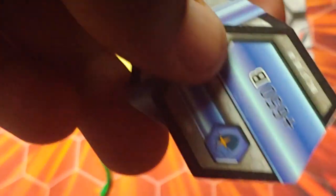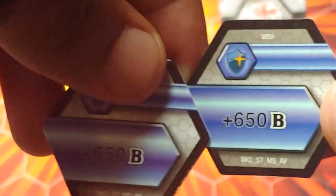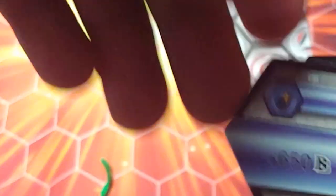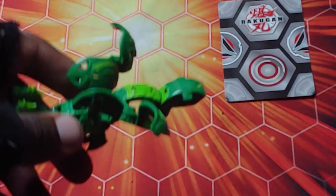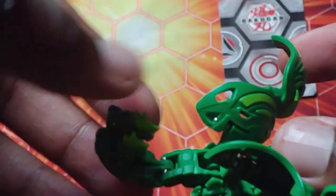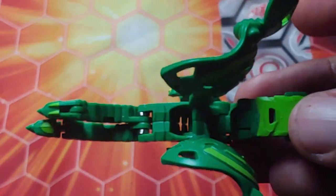And look at that — if it gets like three: 650, 650, another 650 — that's 1950! 1950 with the 800 base is 2750 right out of the gate. If you have the craziest roll in history, how are you even gonna keep up with that? That's crazy.